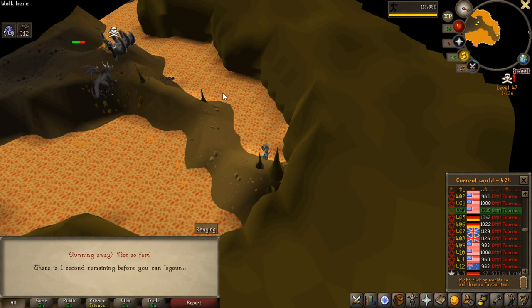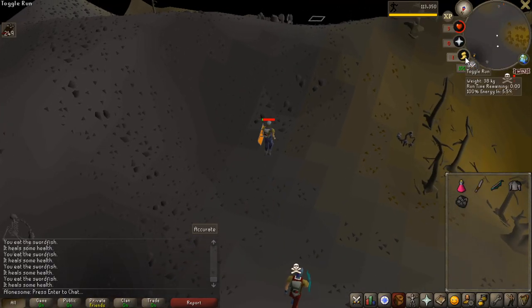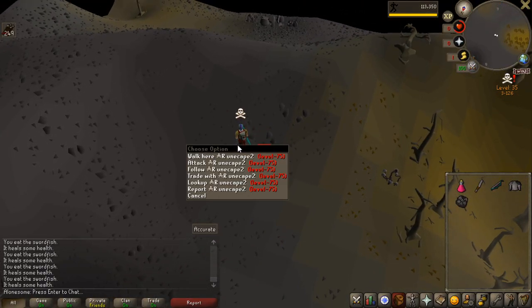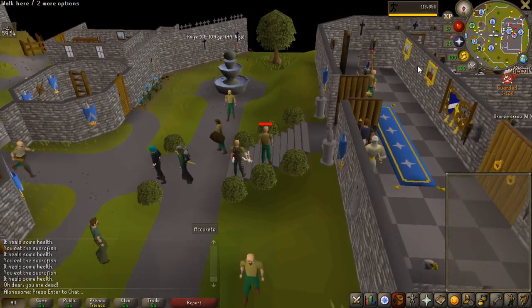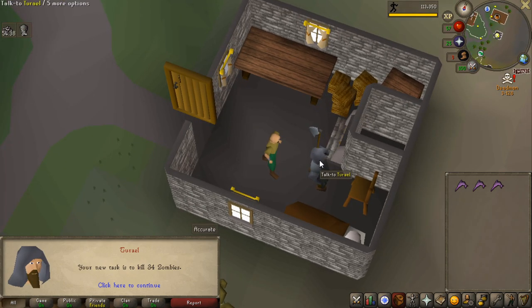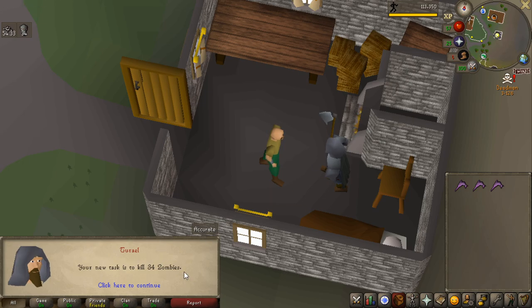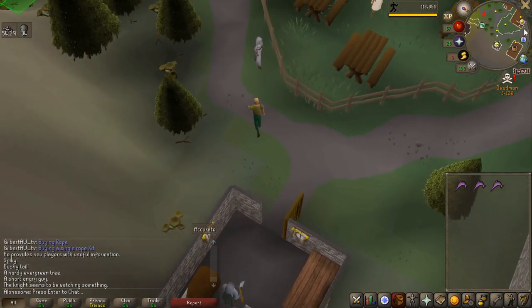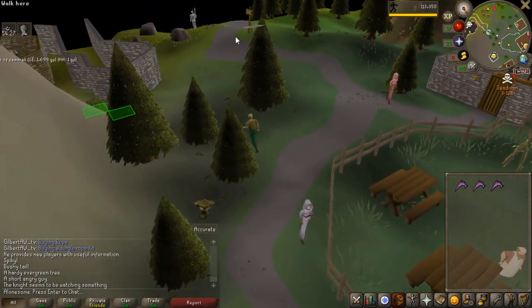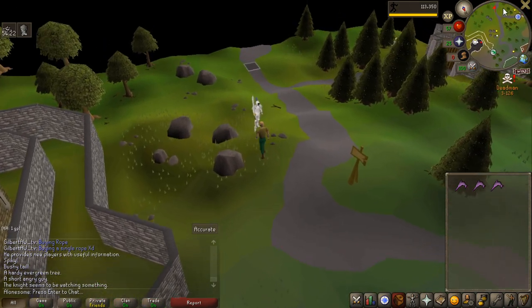It was literally one hit away from killing a black dragon and I get PKed. At least I got to escape, so that's a good thing. I am probably not going to be able to complete this black dragon task — it's just not going to happen, I'm getting destroyed by everyone there. I'm not doing black dragons — I just had to get another assignment from Tyrell, and I will complete this 34 zombies real quick, and then I'll try to get another wilderness task, because those emblems I really need. You can alch them for 30k coins, and I really need that right now.